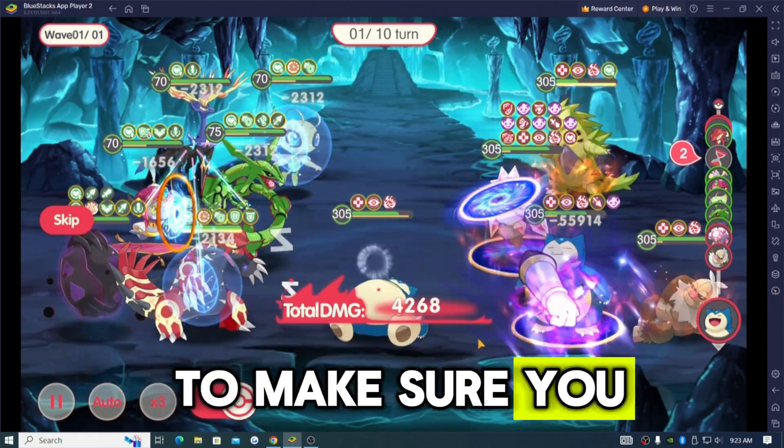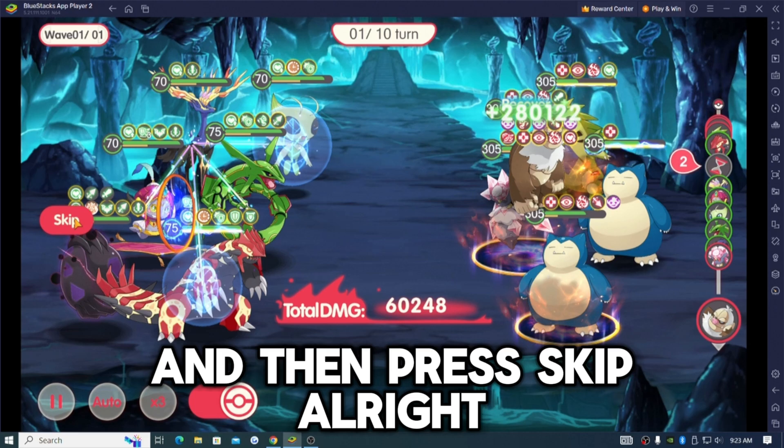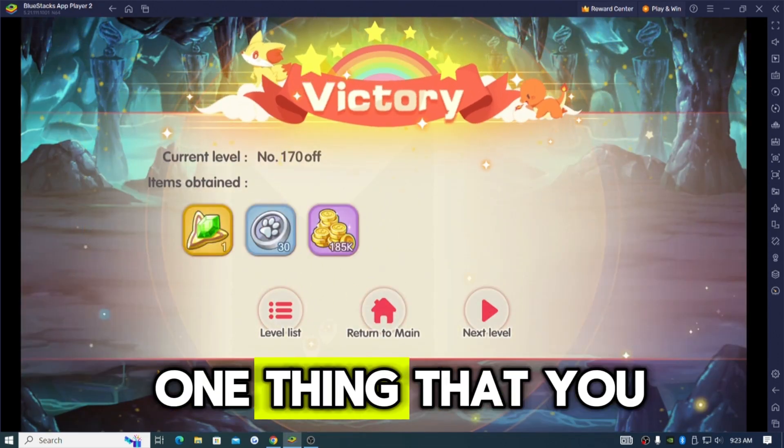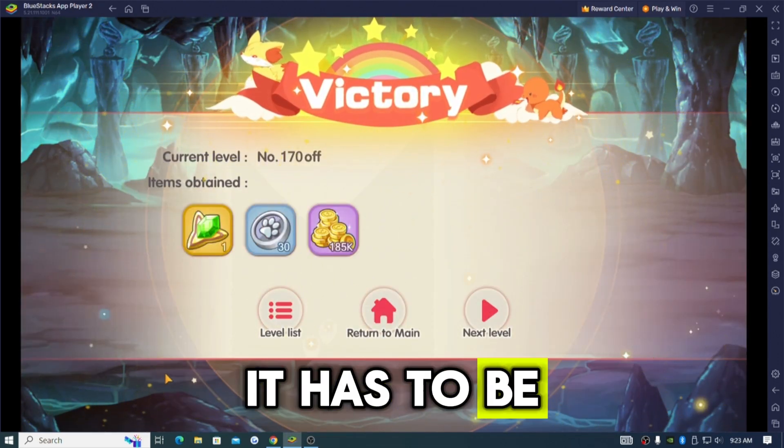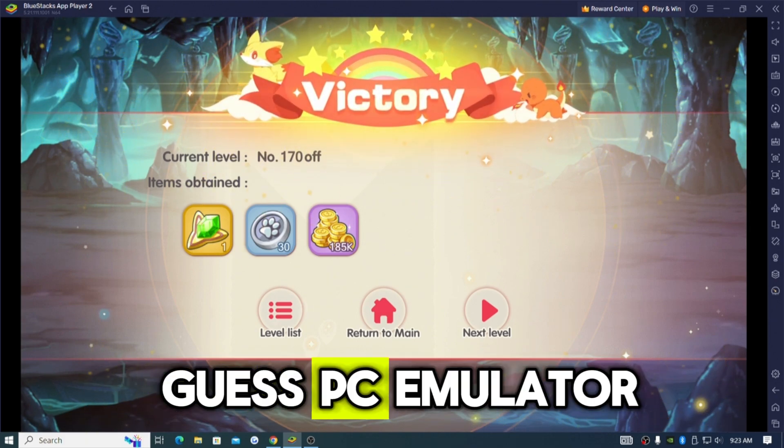What you guys need to make sure you do first is play a battle and then press skip. That is the number one thing that you have to do. It has to be Bluestacks — I haven't tried it on any other PC emulator.